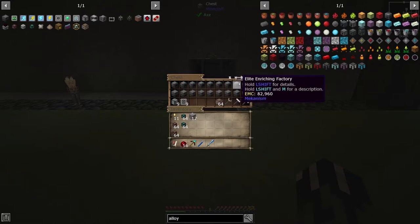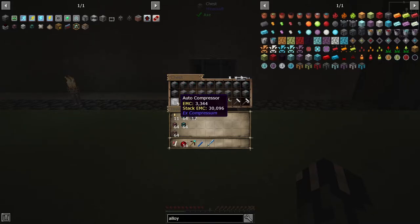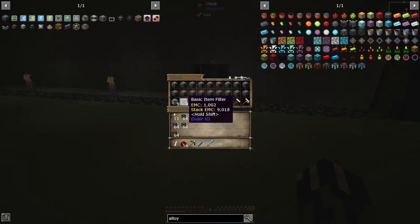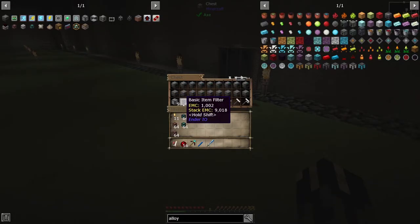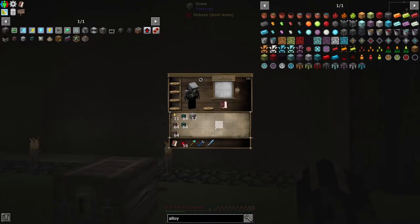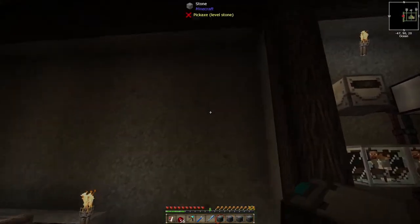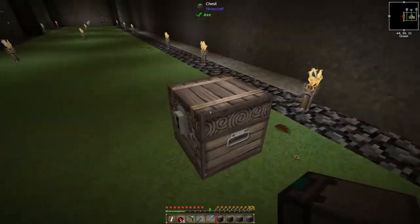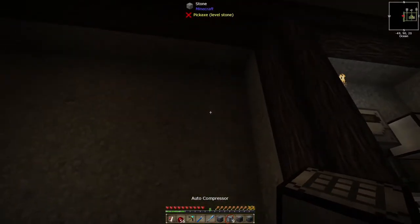Now we're going to go back over here and set up all the other stuff. If you look at the minimap, quite a bit of time has actually passed — the grass is slowly making its way around, which is pretty awesome. Here we've got all the elite enrichment factories and the elite smelting factories — nine of each. Then I went with these auto compressors, really hoping they compress the nuggets before going into the rest. I made nine filters too, one for each type of ingot, so the whole flow goes into one particular auto compressor. I'm just trying to overkill this a little bit since we have so much room.